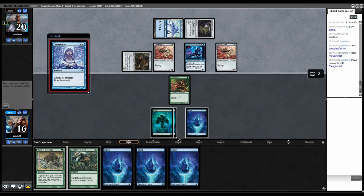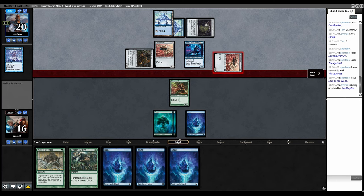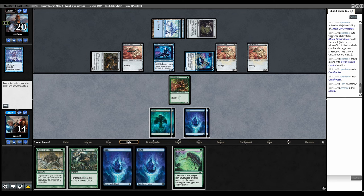Springleaf Drum. Thoughtcast. Plays another Seat of the Synod. Here's another Ninja. Ornithopter comes back. Another Ornithopter. That's finally a thing. I guess I just keep waiting until I can Distortion Strike through their board. If they block, they'll just block with Ornithopter. That's just so bad. There's a possibility they don't block, but they've got to block here. And then they just get to keep attacking with these Ninjas to draw cards.